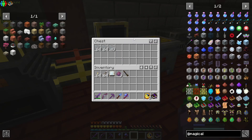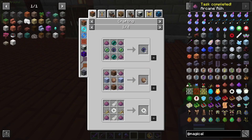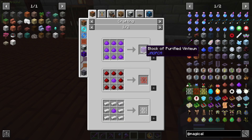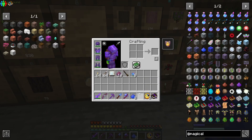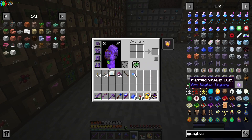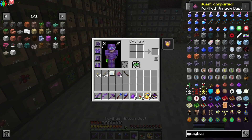That's going to give us some arcane ash, and we're going to use it to make some purified bintium dust. We're going to use that to make some inlays. Our Whirly Sprig has given us plenty of Cerroblossom and Desert Nova, so let's just go ahead and make this stuff up.